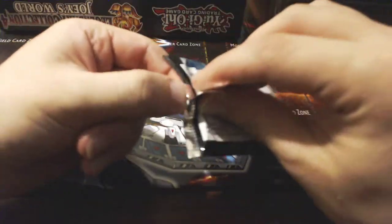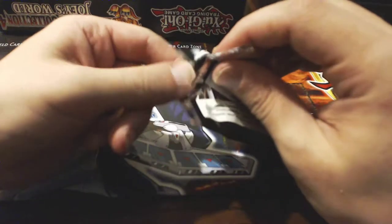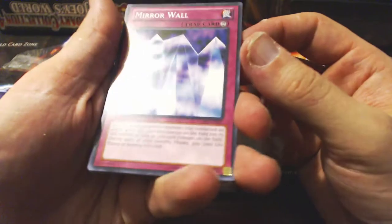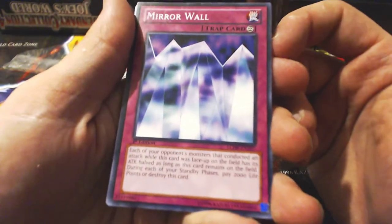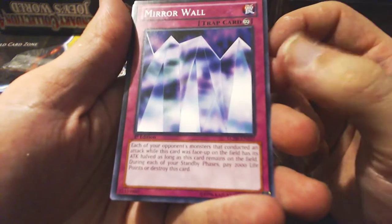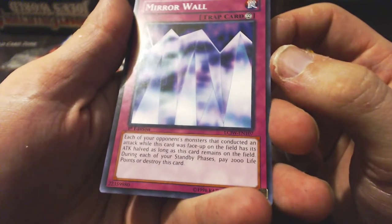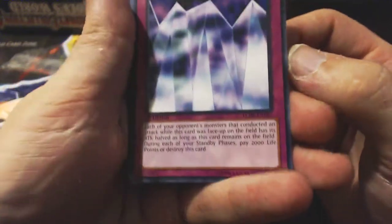I came to a choice where I could either do Yu-Gi-Oh! unboxing or Pokemon. I just saw one of the cards I haven't seen in forever. Honestly, I picked Pokemon for several reasons, but Yu-Gi-Oh! was definitely a close second. Mirror Wall — each of your opponent's monsters that conducted an attack while this card was face-up on the field has its attack halved. As long as this card remains on the field during your standby phase, pay 2,000 points or destroy this card.